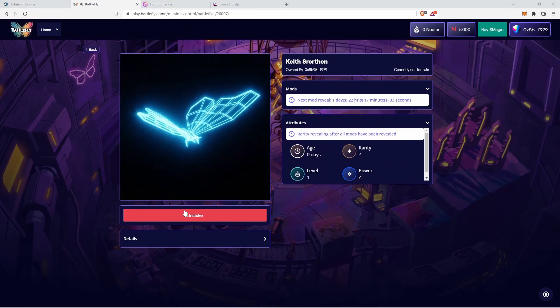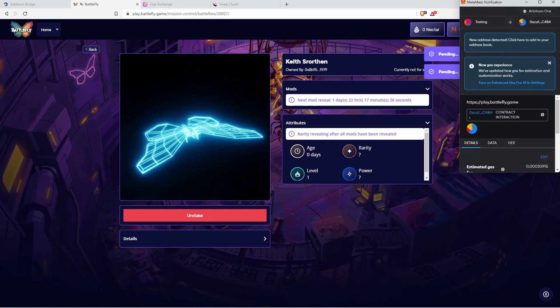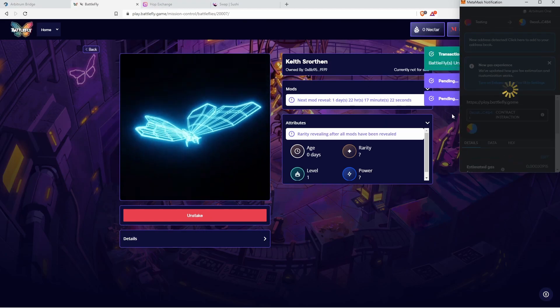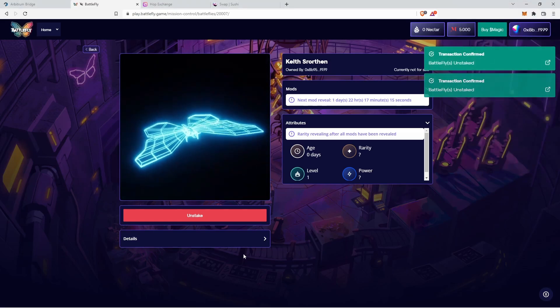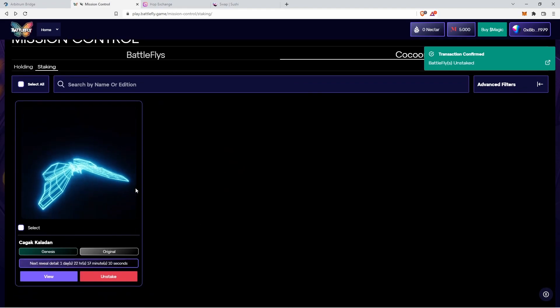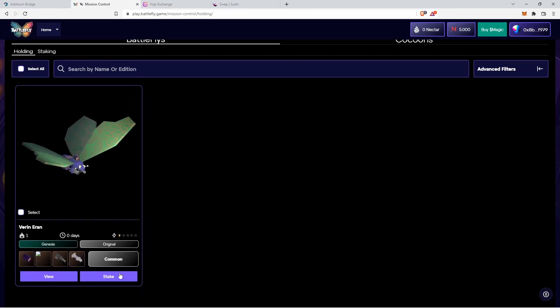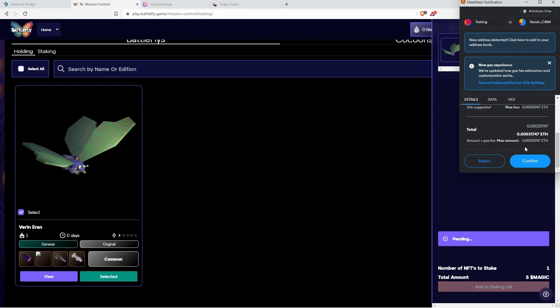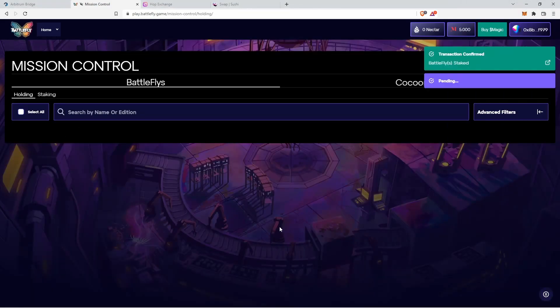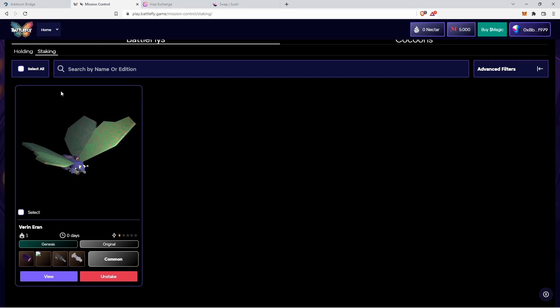To unstake, it's as simple as clicking the Unstake button. To play Racer you need a staked, fully revealed BattleFly, so go ahead and stake your drone, add it to the staking list, and confirm. You can now see your staked BattleFly in the Staking tab and you're ready to try Racer.